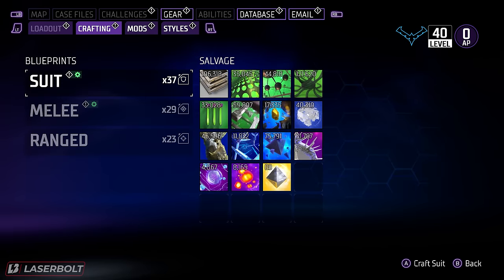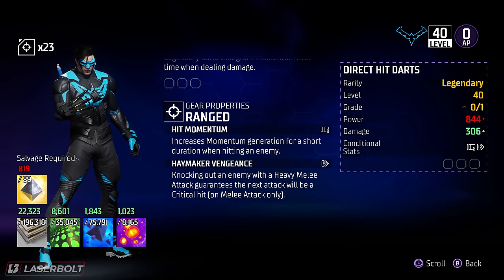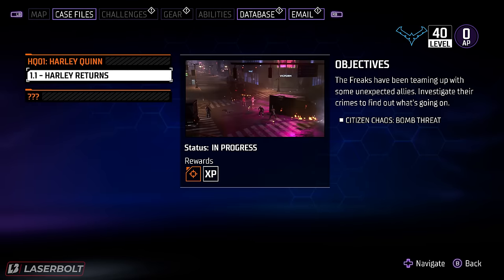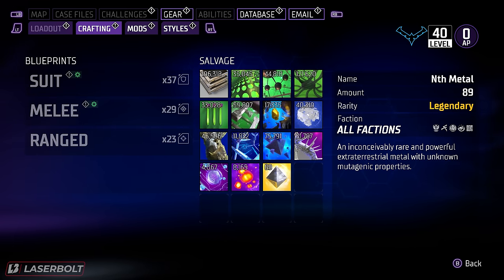I also want to show you a range weapon I could craft. This one has Hit Momentum, which increases momentum generated for a short duration when hitting an enemy — great for a momentum-focused build — and Haymaker Vengeance, which guarantees a neck attack will be a critical hit after knocking out an enemy with a heavy melee attack. It synergizes really well with the gauntlets and melee weapon. The downside is it requires a lot of materials, and one of the hardest to get is Nth Metal, which is very difficult to come by — but I found a way to farm it that you'll be excited about.